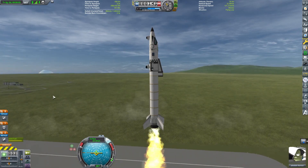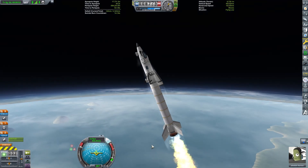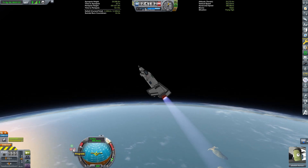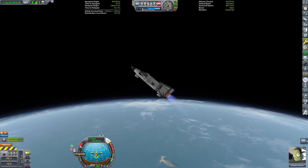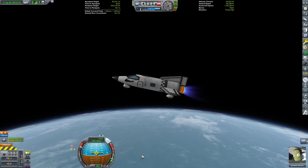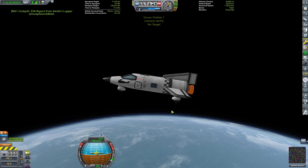We'll warp to sunlight and launch. The solid rocket booster is doing a really good job getting this up. I kind of want to get up around 20,000 meters before using the Terrier engine — it doesn't do very well in the lower atmosphere, but once the pressure gets down it's pretty efficient. Looking at the Kerbal Engineer delta-v readout, I think we're going to get into orbit just fine and we'll have plenty of delta-v left to de-orbit the plane as well.